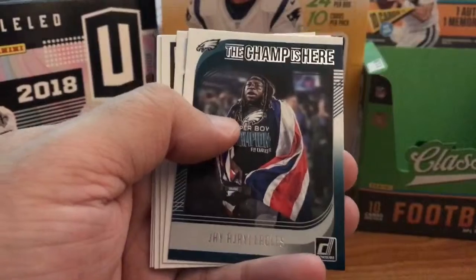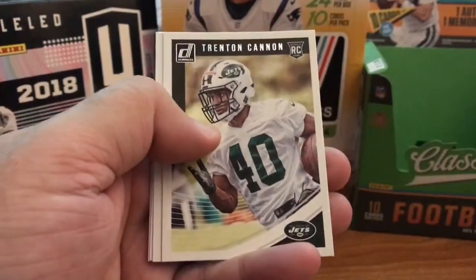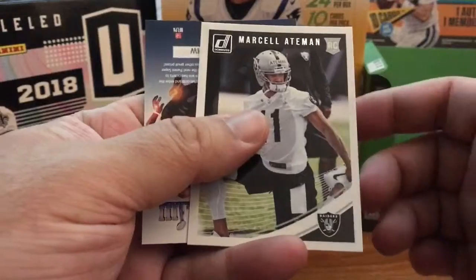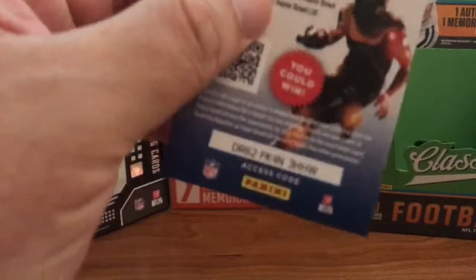Eli, man of the year. Champ — the champs are here. Nick Chubb, Rated Rookie. Trenton Cannon, Rookie. Courtland Sutton, Rated Rookie. Marcel Aitman, Rookie. No autograph.